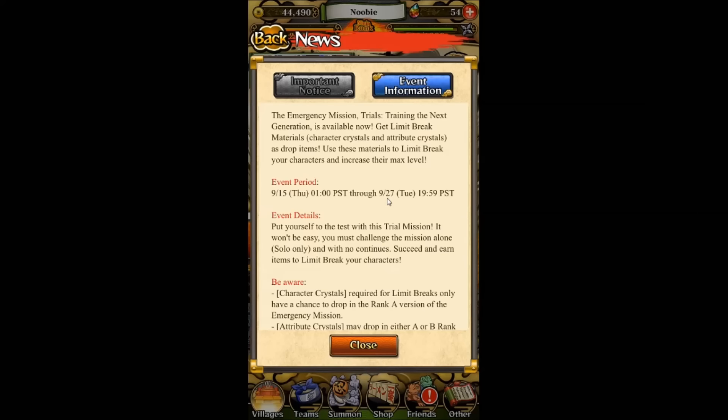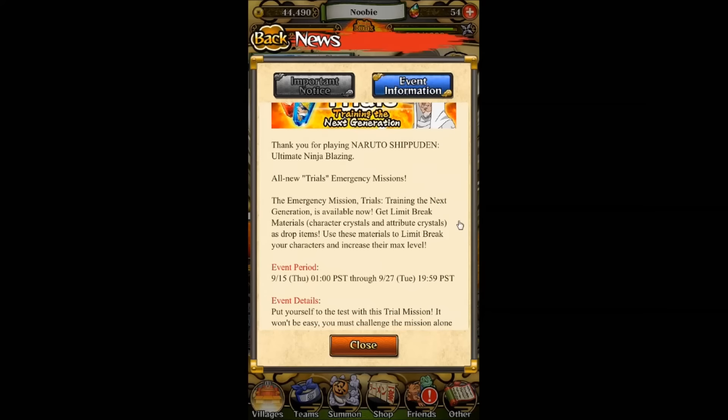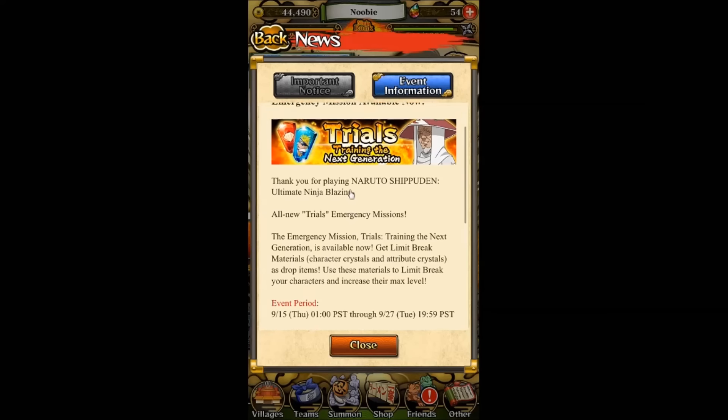One thing I find cool about Naruto Ultimate Blazing is that they align the English version's time to the Japanese version's time. So whenever the Japanese version has maintenance, that's also when the English version gets it. The daily missions — like when you get red scrolls, red ramen, blue scrolls, blue ramen, green scrolls, green ramen — those also line up. So if in Japan's time it's Monday and they're getting red scrolls, we're getting it on our Sunday since we're aligning to their time. That's cool for a player like me who plays both versions.